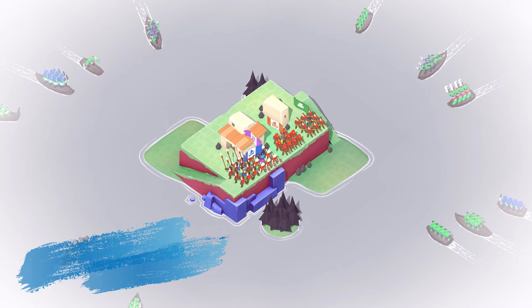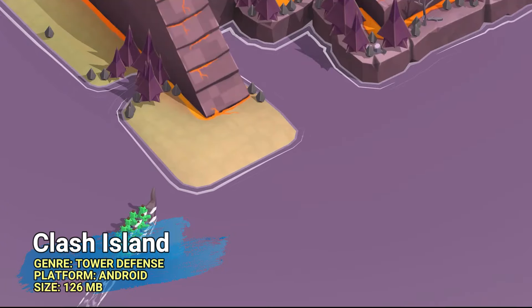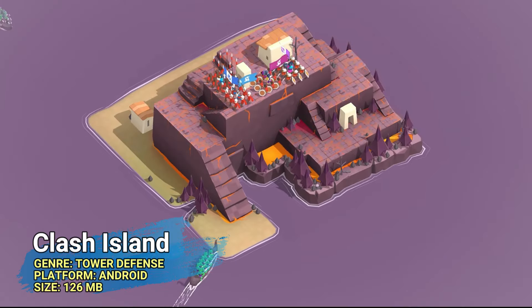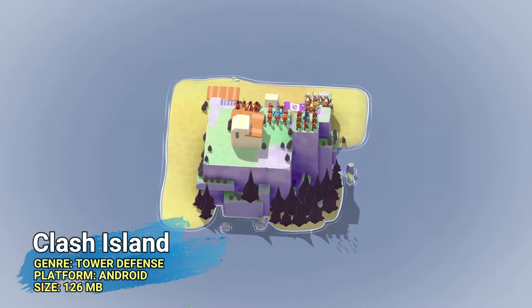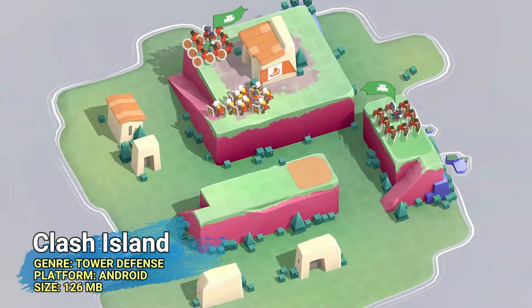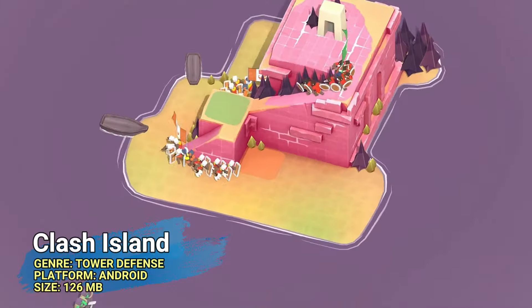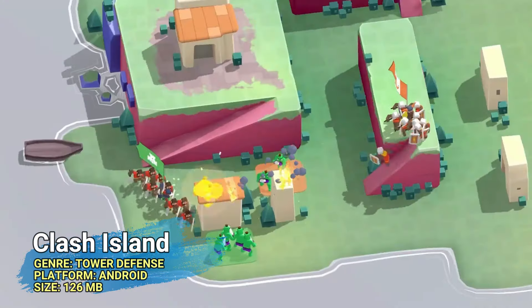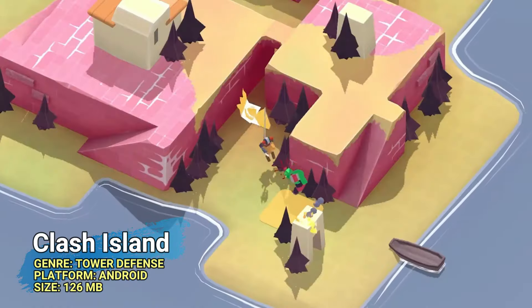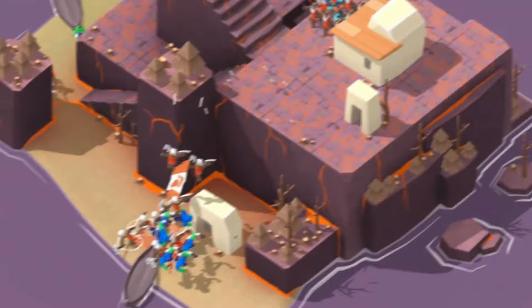Coming in at number 13, we have Clash Island. Maybe the mobile equivalent of the famous paid game Bad North — and actually an even better game in quality somehow. Your job is to defend the kingdom and save the world entirely. It's a tower defense game for Android, challenging you to strategize and protect your troops on different islands. You're gonna be building all sorts of defenses, deploying heroes, and enjoying a rather smooth combat. It's a must-play for tower defense enthusiasts.